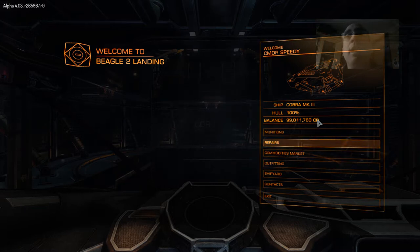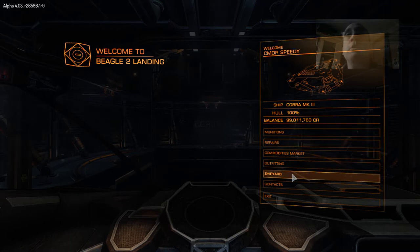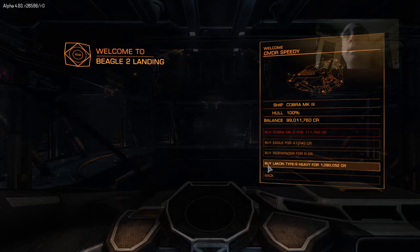Also Frontier has been dumping lots of money on players over the last few days, just so it gives people more chance to play the different ships. So what I'm going to do is go and show you the Lakon Type 9 Heavy. It's a huge ship.